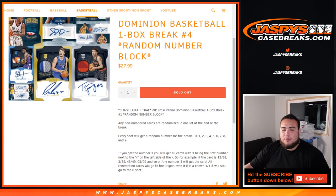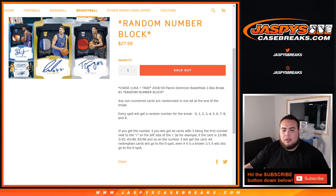This break is a random number block, so every spot will get a random number for the break, zero through nine. If you get number three, you will get all cards with three being the first number next to the dash on the left side of the dash. For example, if the card is 13 out of 99, or 3 of 25, 43, 49, 93, or 99 — number three will get that card.